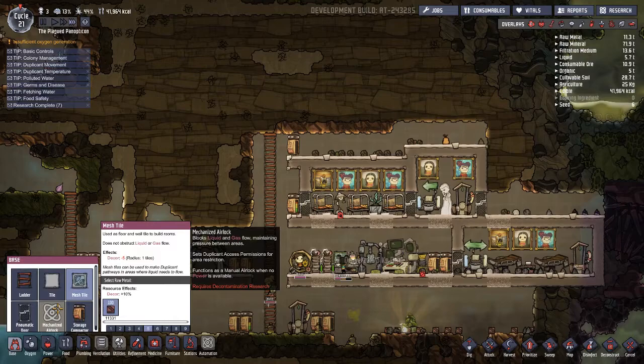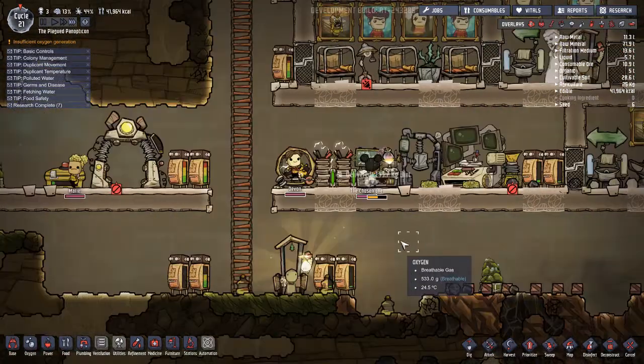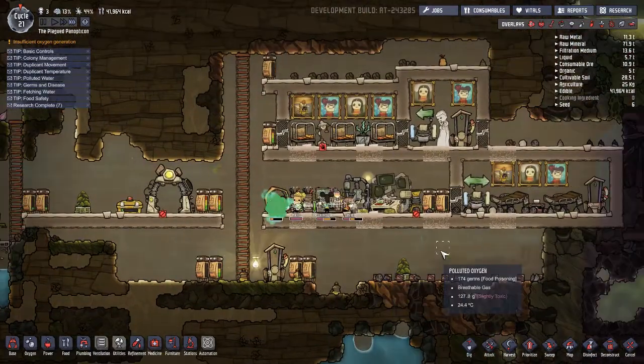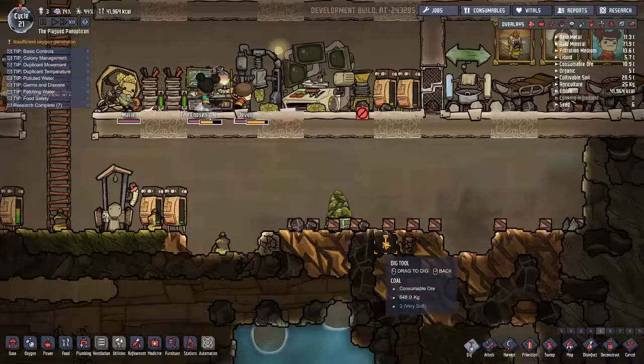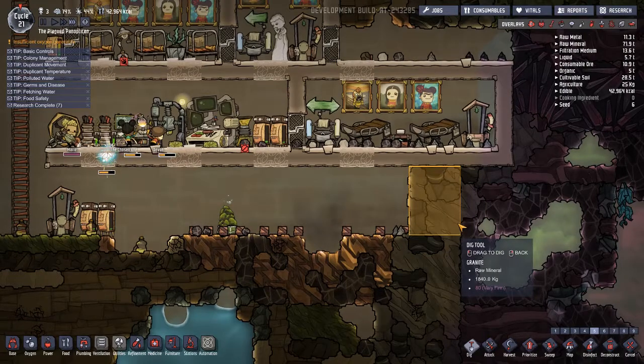Need to change these to airflow tiles, because airflow tiles don't let liquid through, which means that over time liquid will just fall through here, which won't be good at all. I think we should probably dig a little bit over there.